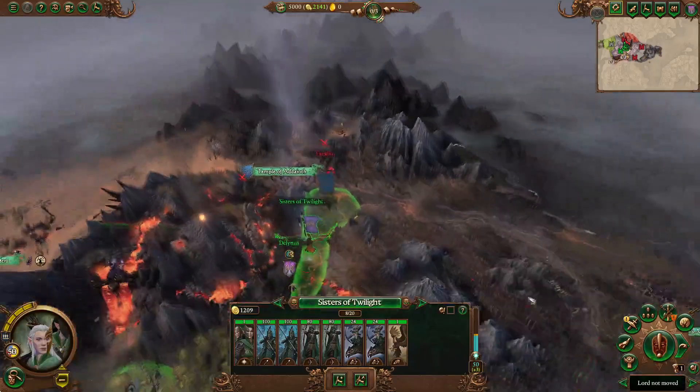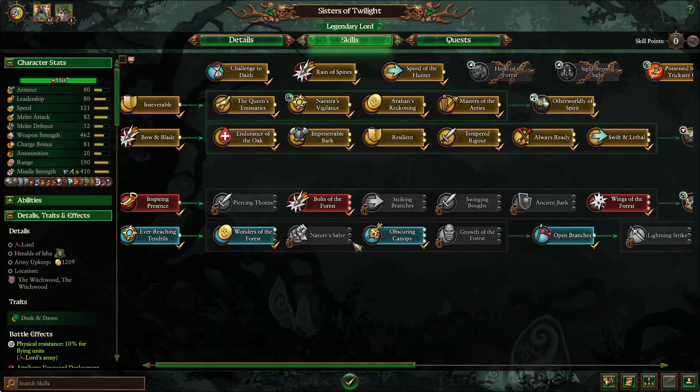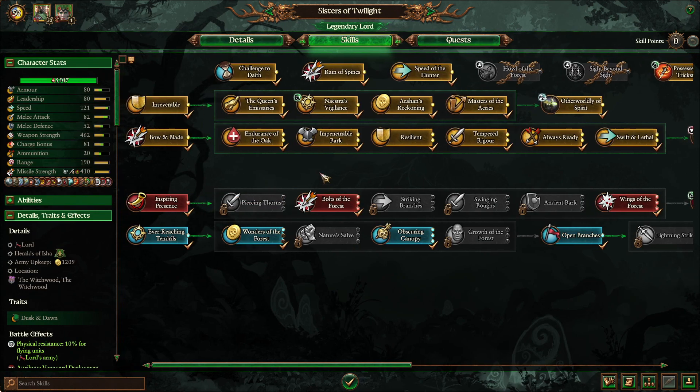But that is the skill guide for the Sisters of Twilight. Let me know down in the comments what you guys think of the video and how you level them up. Don't forget to leave a like and subscribe to the channel if you're enjoying the content. I will see you guys again soon on the next livestream or skill guide video. So until then, have a good one guys, and I will see you later. Bye.